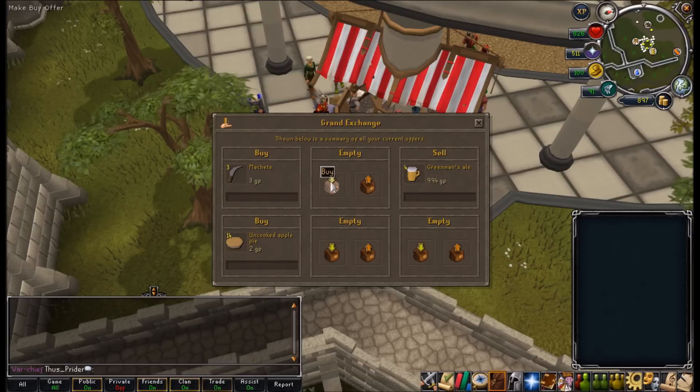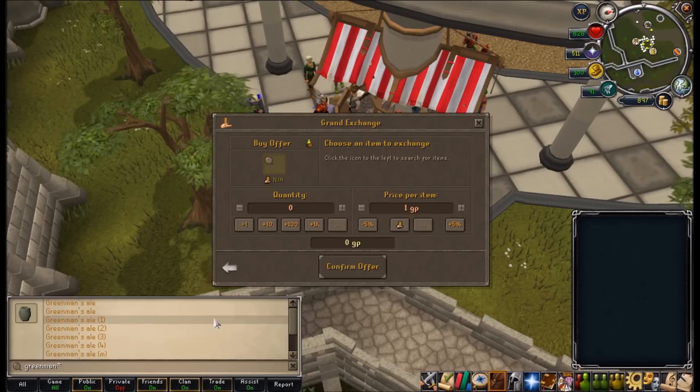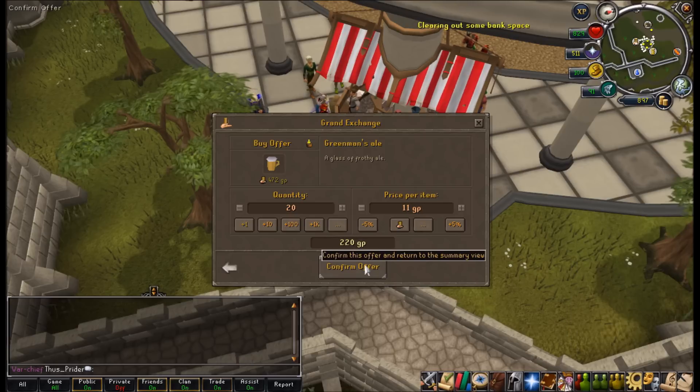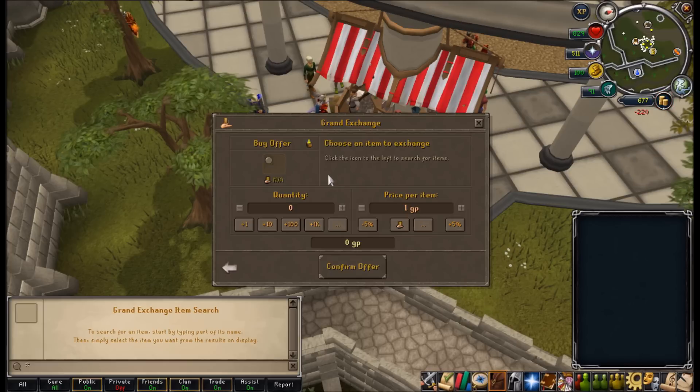I thought I'd try something different. The Green Man's Ale seems to be working pretty well, so I'm still going to leave an offer for a few of them at the old scam price — I think I bought them for 11gp. Now I have much more money to play around with, so I think I'll be able to afford maybe 20 of these at 11gp, and that's only 220 coins.